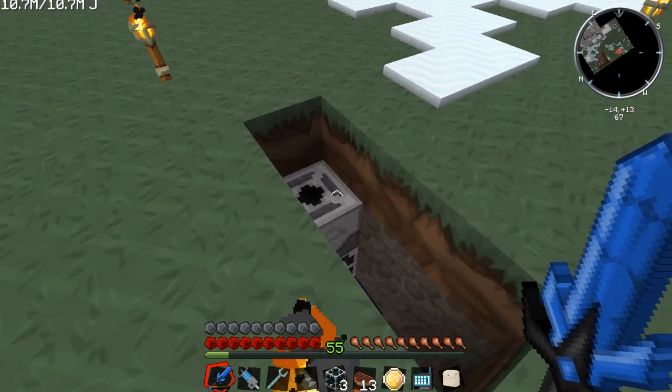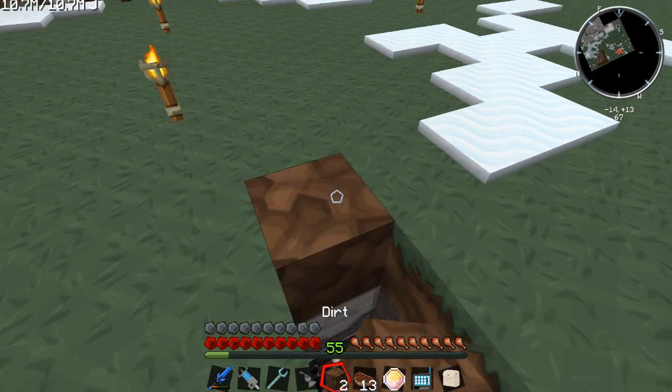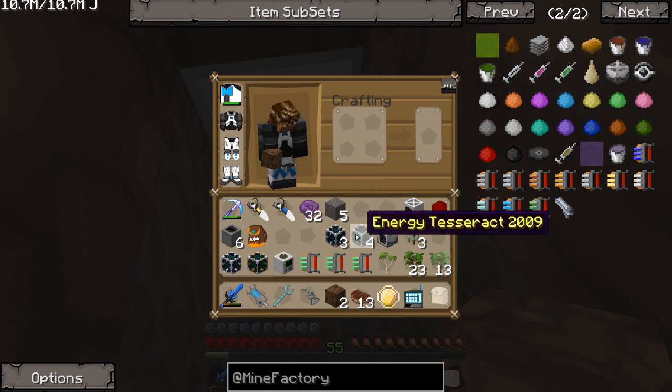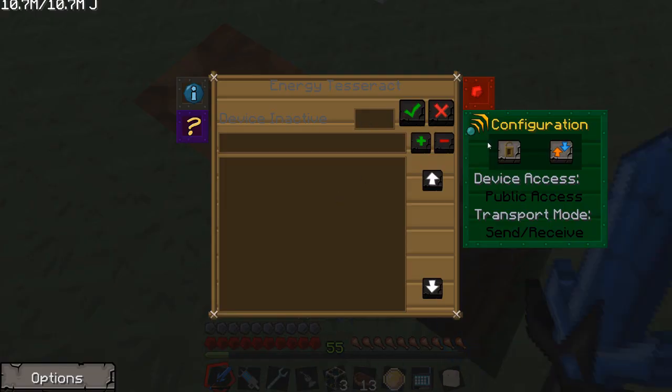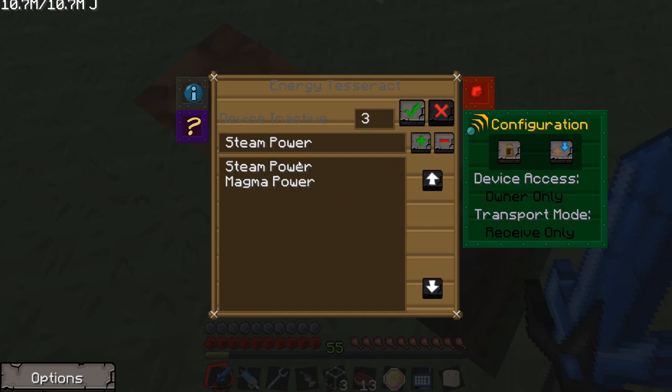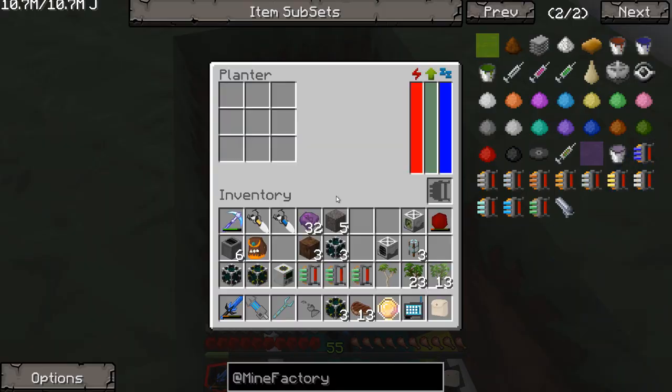I want to say we should be able to take the item tesseract and place it directly underneath the planter. So let's set it to owner only, receive only. We're going to set this to frequency six — planter, so this is going to have its own frequency. That should work. Now let's go ahead and also provide this guy with a little bit of power — these guys really don't take a whole lot of energy. We'll give this guy steam power. He has 2,000 stored MJ already.